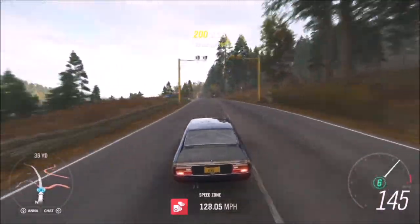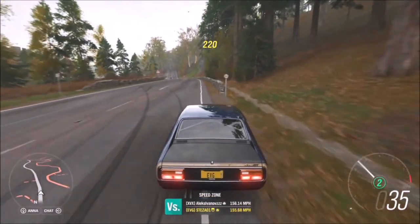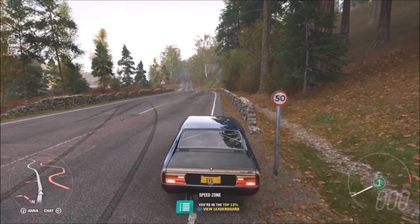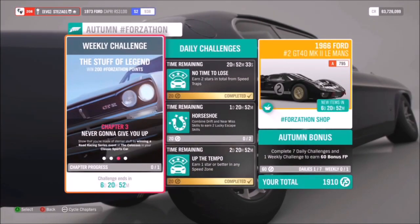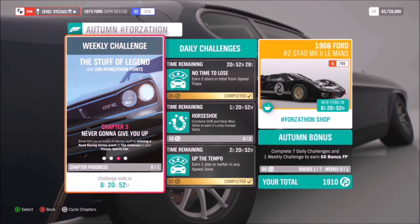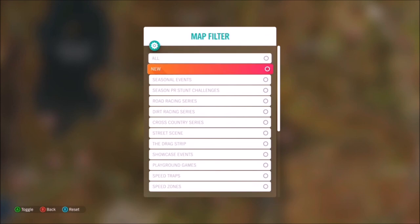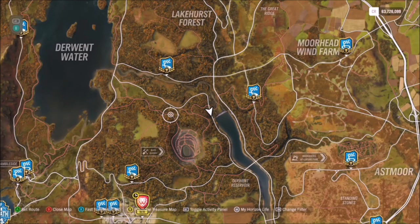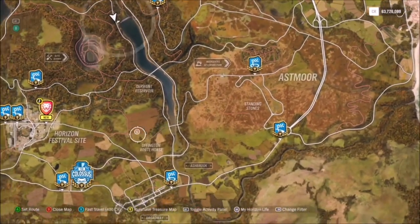This speed zone is really quick and easy — it literally took me about two minutes: one run, turn around, another run, turn around, and a third run. Nine stars, quick and easy. All you need for three stars is to hit 90 miles per hour. You can keep it at 100 if you want more control — it's entirely up to you.